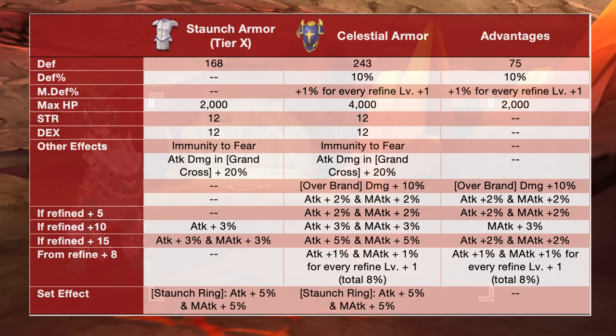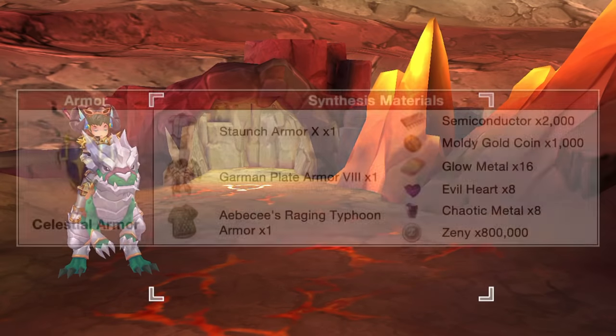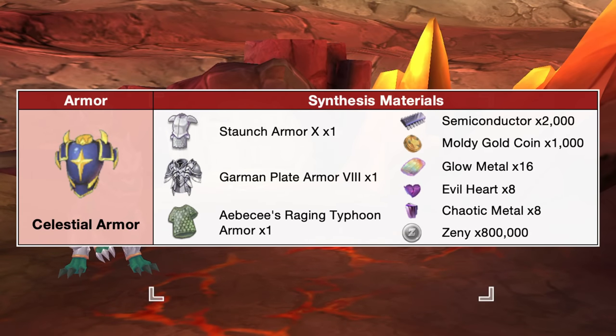In comparison to a tier 10 staunch armor, the Celestial Armor will have additional plus 7 to 5 def, plus 10% def, plus 1% mdef for every refine plus 1, and plus 2000 max HP. In addition, we'll also have plus 10% overbrand damage, and additional percent attack and magic attack for varying refinement levels. Furthermore, from refine plus 8, we'll have plus 1% attack and magic attack for every refine plus 1. Here are the materials needed for synthesizing the Celestial Armor.